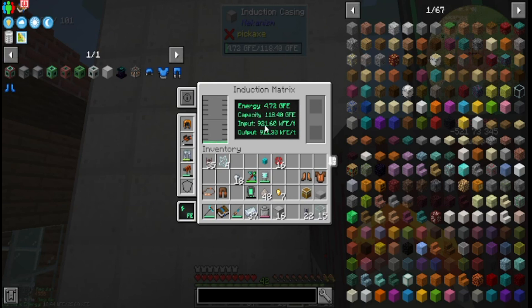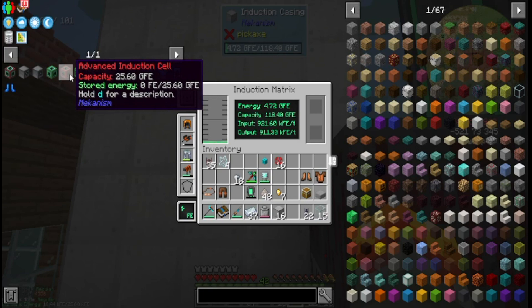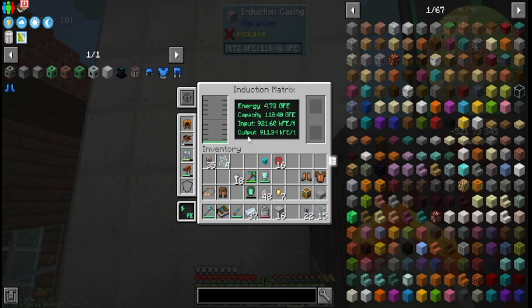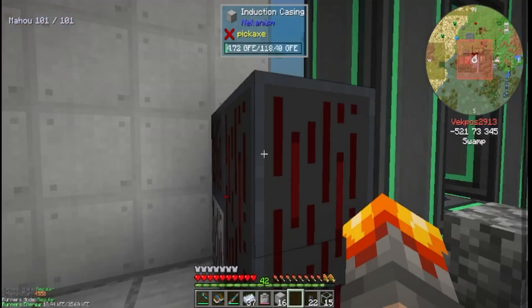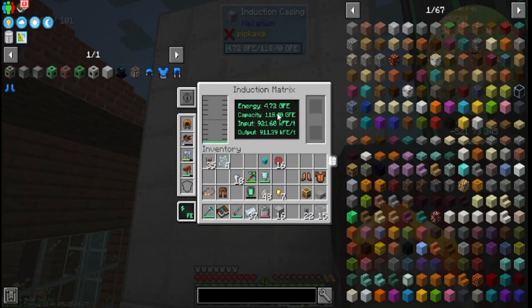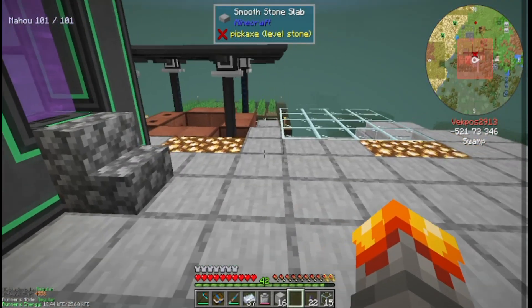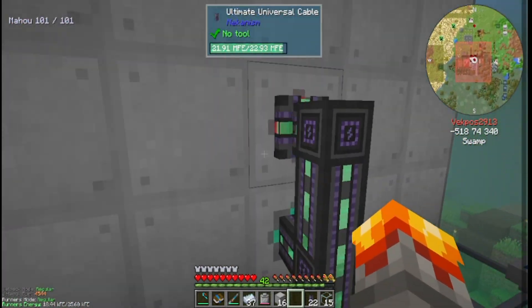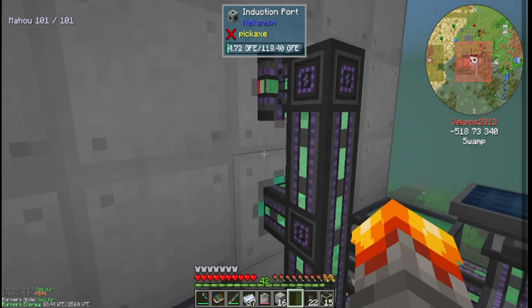The input is 921.60 KFP, because I did add an advanced induction provider to bring out more. And the output is around 9.11.30. So it's producing a little bit more energy than it is taking out, which is quite nice. I like how you have a separate input and output — that way, you don't have to do both.